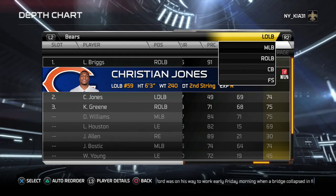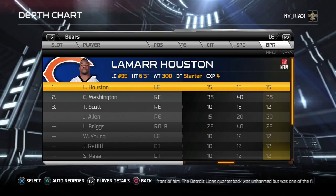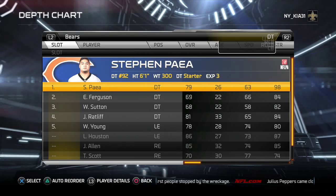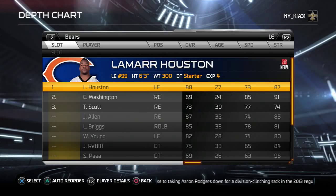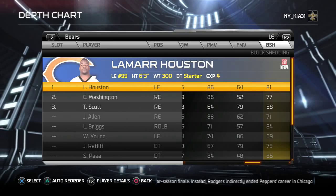The boundary side defensive end is strong with good acceleration and decent speed for his size — good tackling, 86 power move, 81 block shedding. You could go Cornelius Washington there and have Houston at the three-technique and Paella at the nose. You'll lose a little run defense on the edge but gain athleticism. Washington is actually stronger than Houston but not as good a block shedder — a trade-off, but he gives you the same pass rush move and is more athletic.